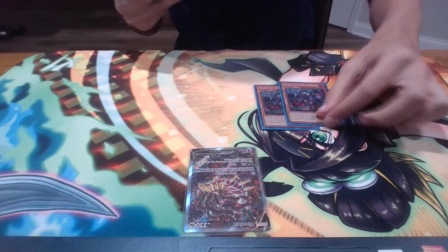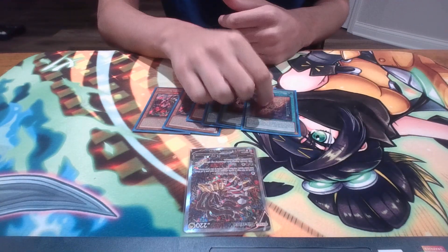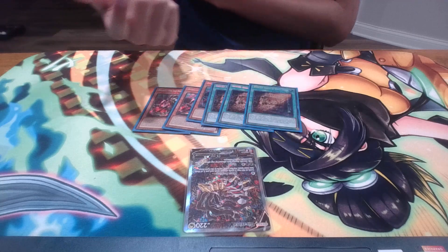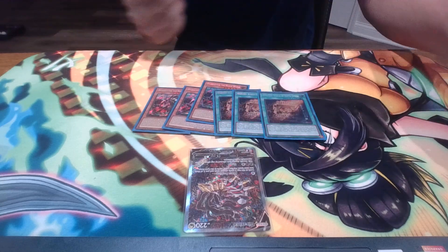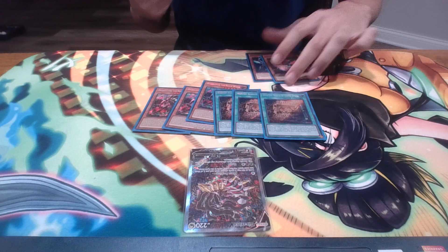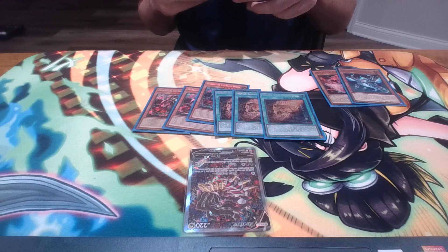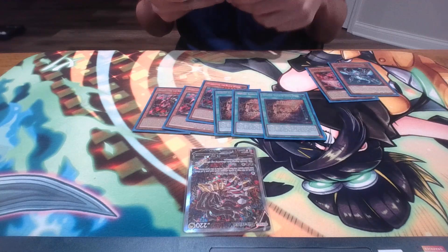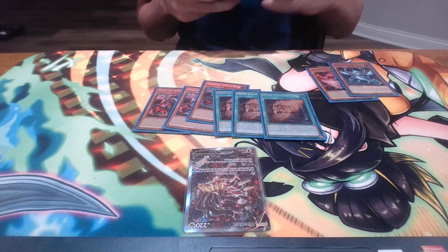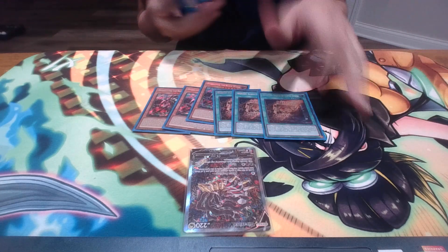More basic stuff: triple Black Witch, triple Wanted. Don't forget Wanted can add Snake Eye Diabella Star. Obviously it's not too relevant anymore since Snake Eye Ash is at 1 and Poplar is at 1. I will be making a post-Banlist Snake Eye deck profile, and I also want to talk about the Banlist in a separate video and how I think it will affect the game, as a competitive but not professional player.